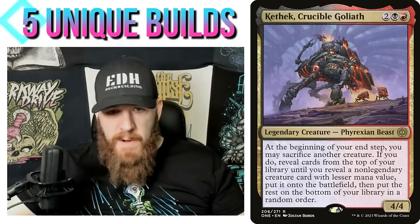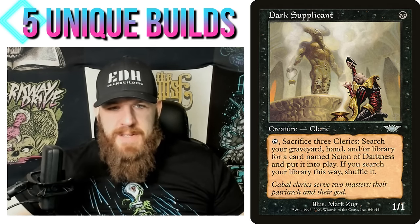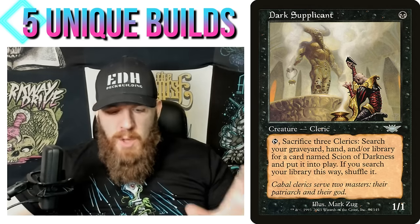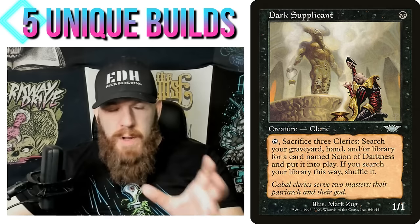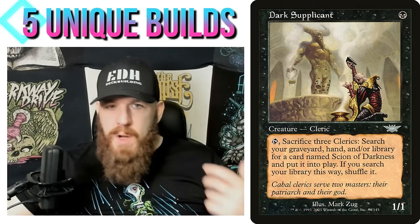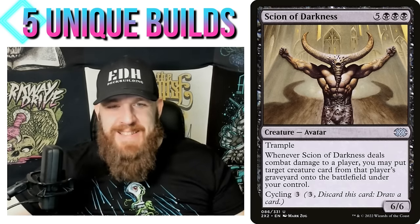Another funny option is Dark Supplicant — one black mana, 1/1 Human Cleric. Tap, sacrifice three Clerics: search your graveyard, hand, and/or library for a card named Scion of Darkness and put it onto the battlefield, then shuffle. So this is another direction — hunting for a creature that itself goes hunting for something else. That gives you a lot more to build around. It also fits the sacrifice theme with the commander, and puts you in a bit of Cleric tribal — lots of great black Clerics. Scion of Darkness becomes the secret commander.